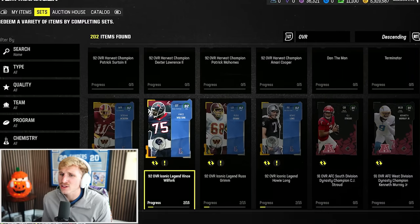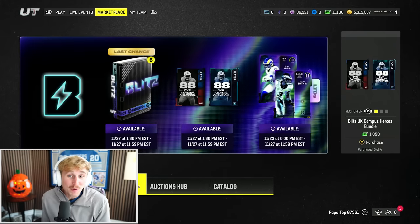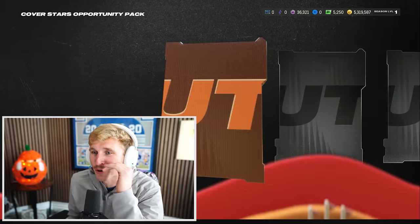So you can't get the cover athletes in sets — you have to pull them. The 92 overall player could be a cover athlete, but it also doesn't have to be. I'm going to open this on a different account — this is double or nothing. I got to get this account to 6.4 mil anyway, so I have like the most minor cope.